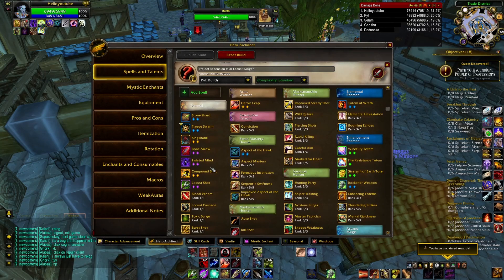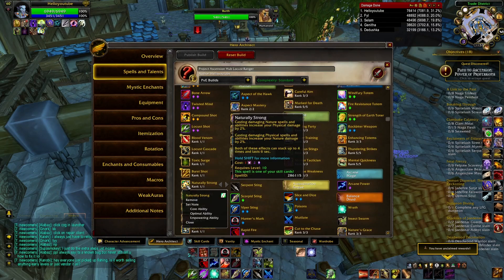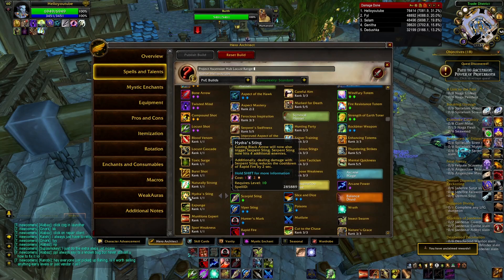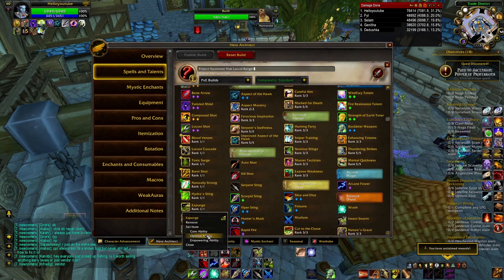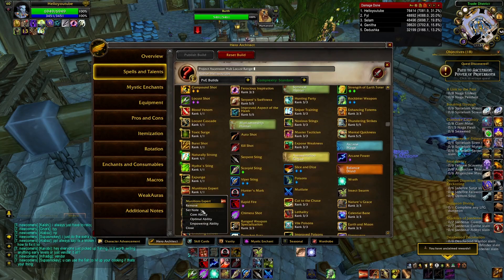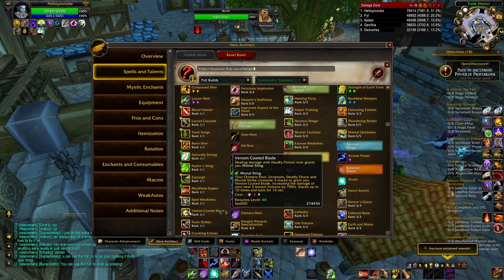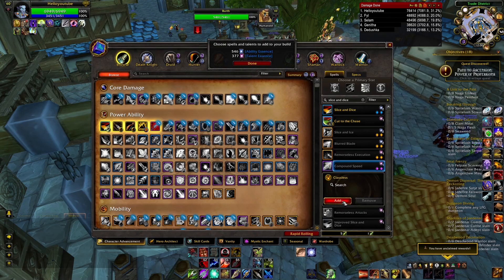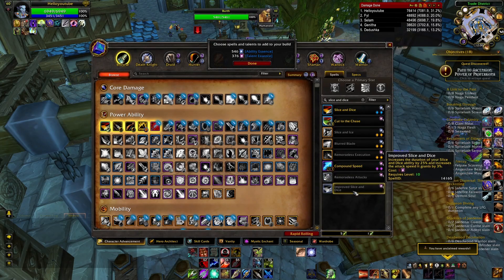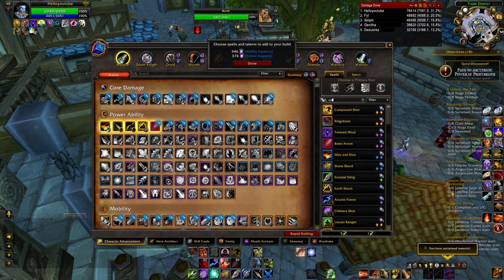The core abilities or talents are the ones you absolutely need to make the build work. The optimal choices are the ones you're looking for ideally to fill out the rest of your build. The empowering ones are some you'll probably be happy with if you got them, but you may swap them out for an optimal down the line — though at any point you'll be happy to have them.